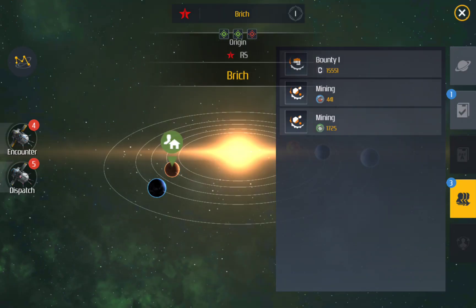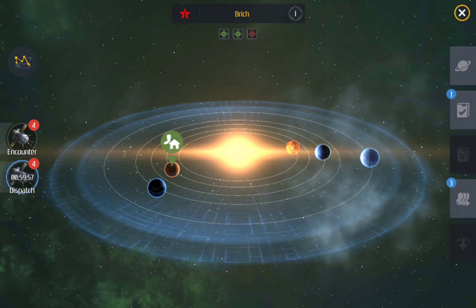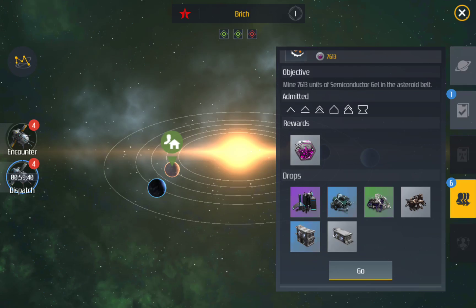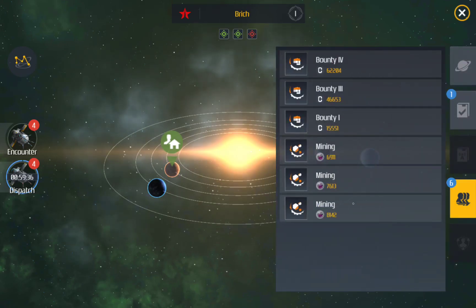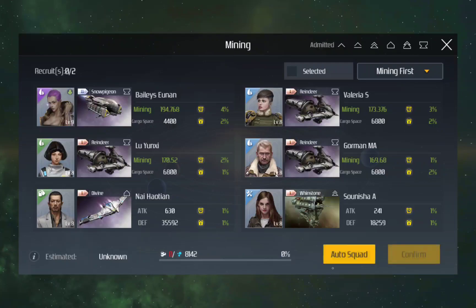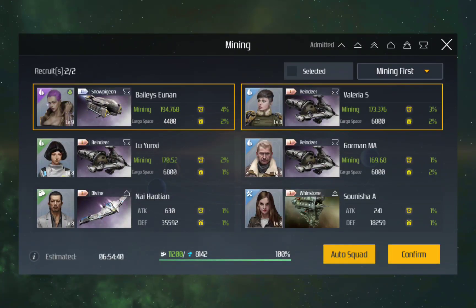I'm just going to do dispatch and send out my squad. Check out that bounty — 62,000 mining! The numbers go eight thousand, seven thousand, six thousand. I'm just going to pick that one then. Auto squad — yes, the top ones will be your best miners. Confirm.